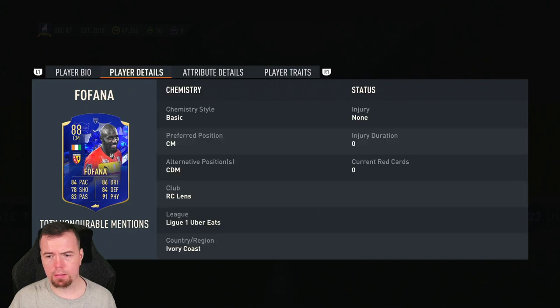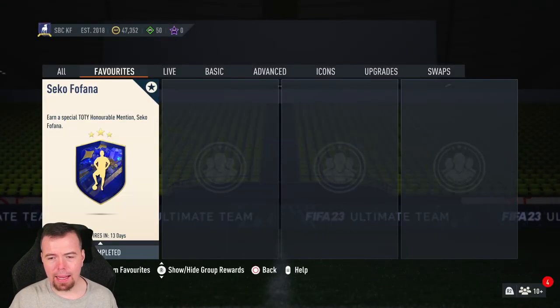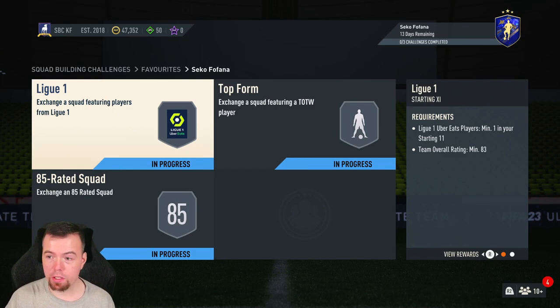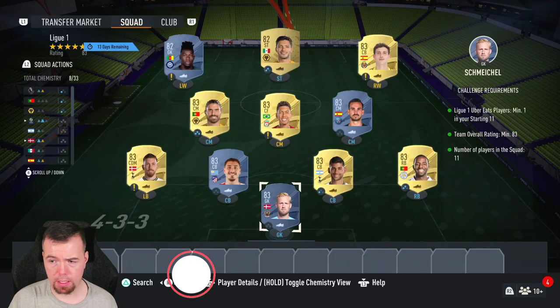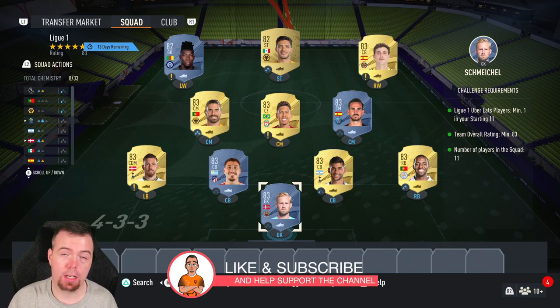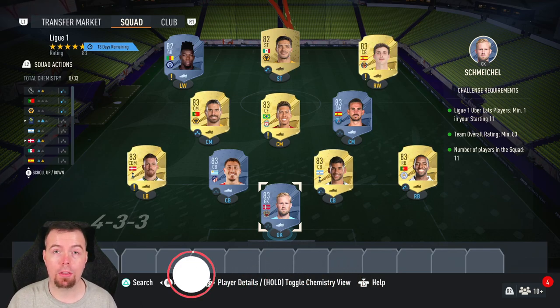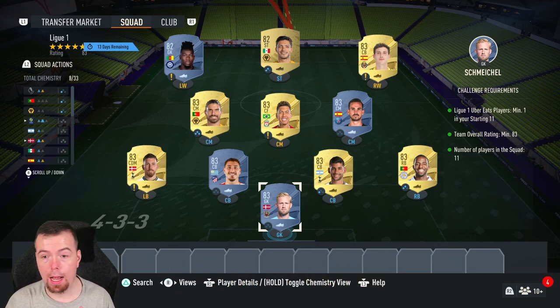But for the price they've decided to put on this, I don't understand where they've got this price from, considering how cheap most SBCs have been. These are Futbin prices at the time of this SBC, which has been out for about an hour — prices will always be cheaper later and do fluctuate, especially since this is out for two weeks.